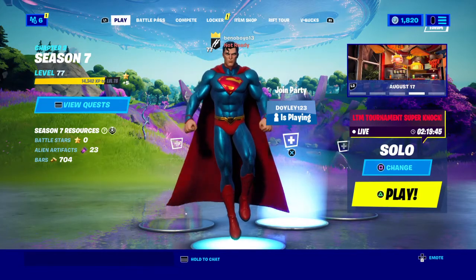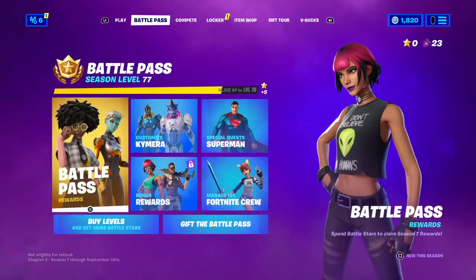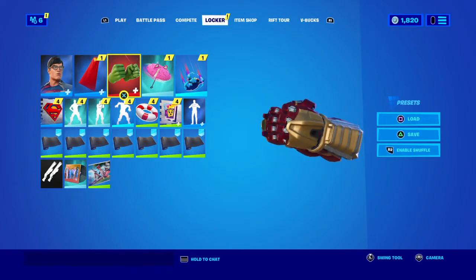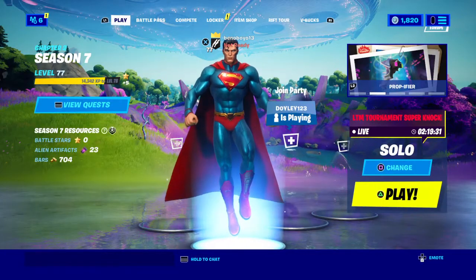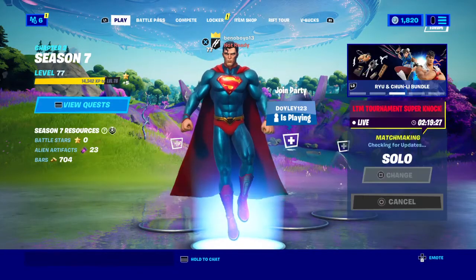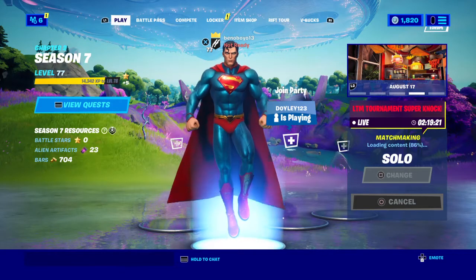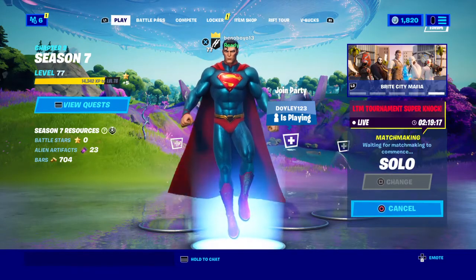I also need to use Superman as my skin with the matching bundle. I've got the complete bundle and I also have my Hulk star punches. So let's get straight into it and complete the Superman challenge. Three simple rules: only metal, can't die, use the Hulk punches, and wear the Superman bundle as my skin.